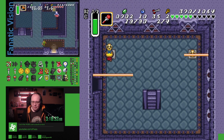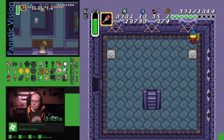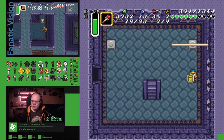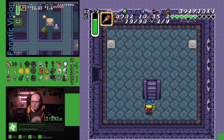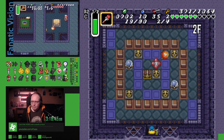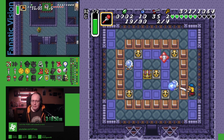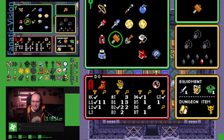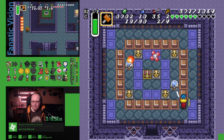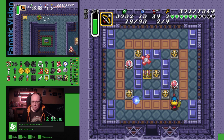Where is that heart? As soon as you drop down? Yeah, upper left. It's the upper left part of the door. That one. Okay. Oh, this room. My sword is too small. There we go.